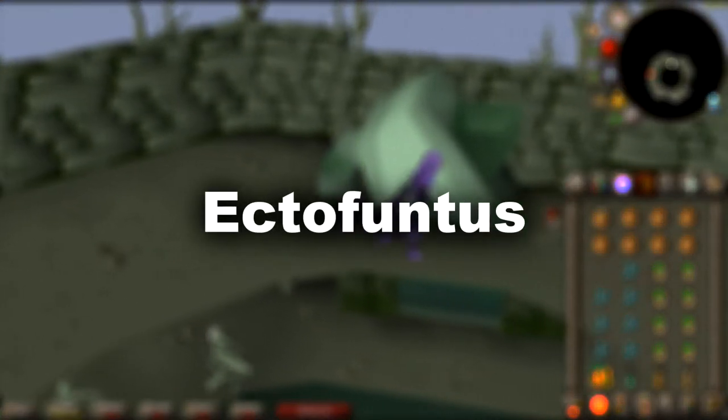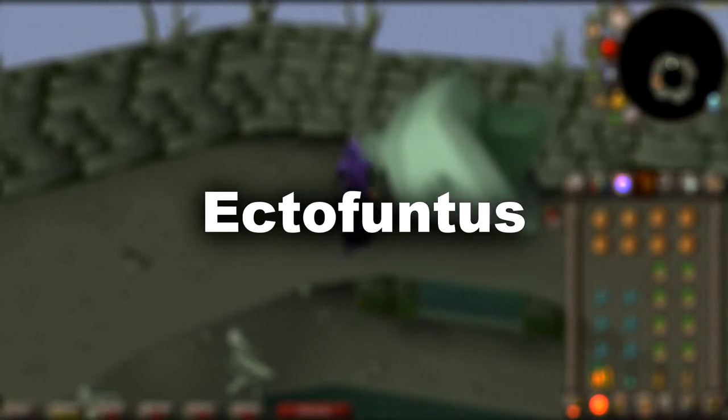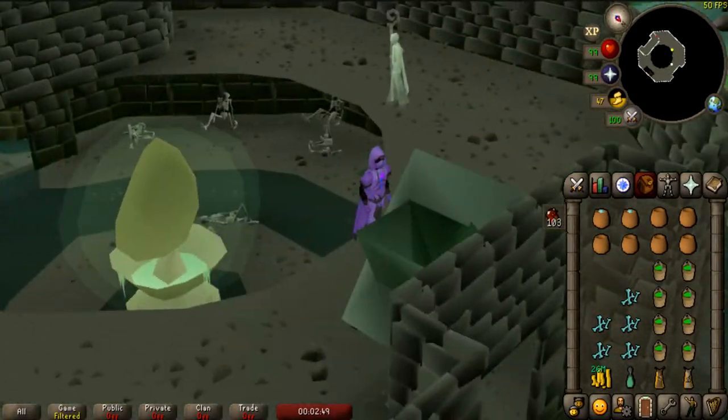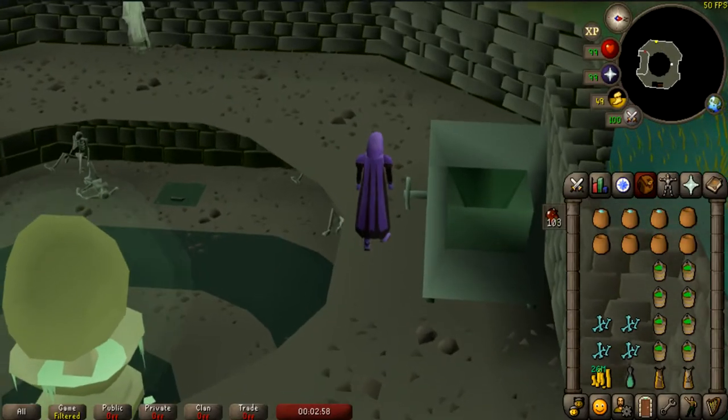The Ectophantus is a temple located at the north of Port Phasmatys. It can be worshipped to grant four times more prayer experience than burying the bones. This method saves a lot of money, but it's more time consuming.